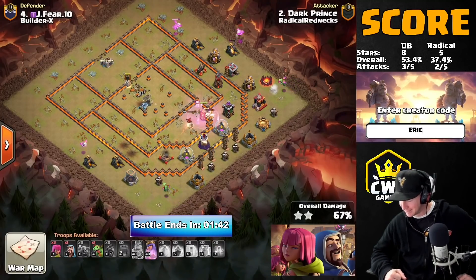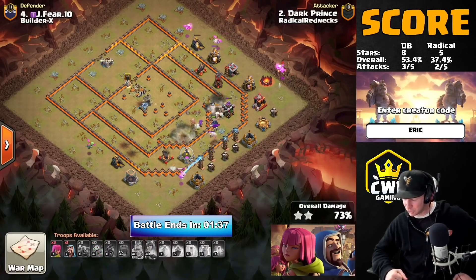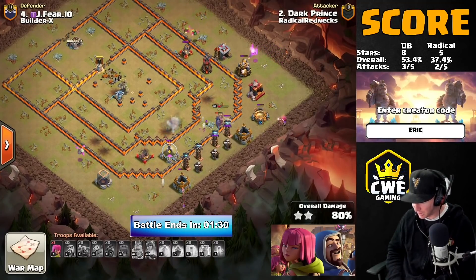Here comes the clone — cloning up the bowlers now. The Pekkas are 25 troop space and the Town Hall 10 clone can only clone 24 troop space, so it'll only clone the bowlers and leave the Pekkas alone. Look how much damage he got — this is crushed, he's absolutely smashed it. The bowlers are down but the baby dragons should have no problem cleaning out the rest of the base. He still has a queen ability.